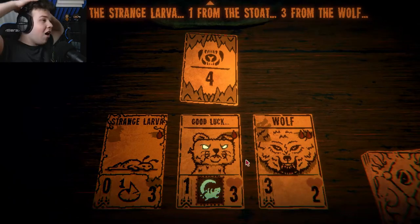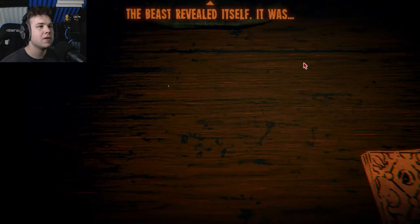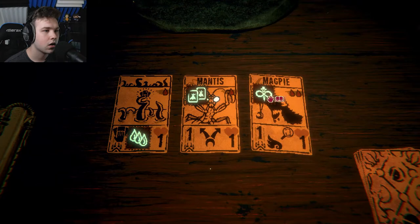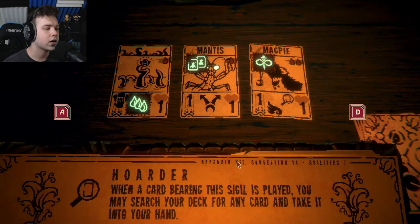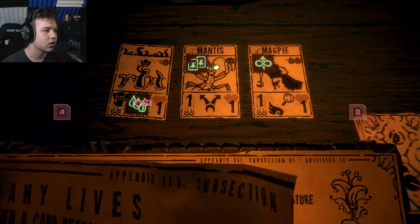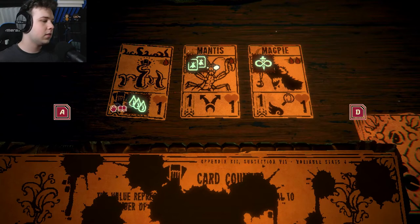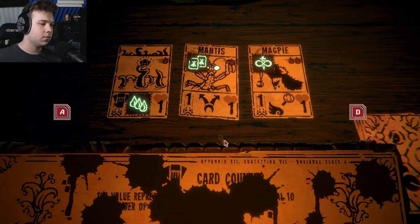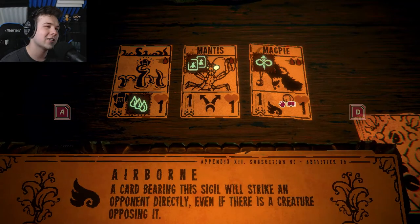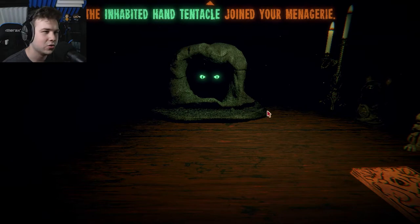We did it! Zero from the strange larva, one from the stoat, and three from the wolf - you have passed! That was so close. The beast revealed itself. We get to pick! When a card bearing this sigil is played, you may search your deck for any card and take it into your hand. There's also a dam creation card and a sacrifice card that turns into three. I love how that one looks - absurdly cool. I'm going to go with this one - the inhabited hand tentacle joined your menagerie.